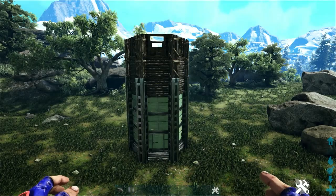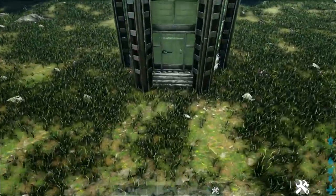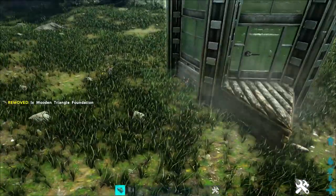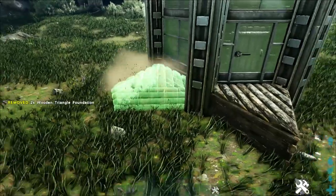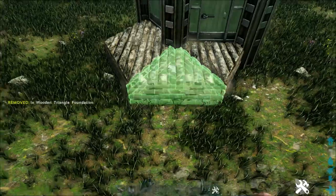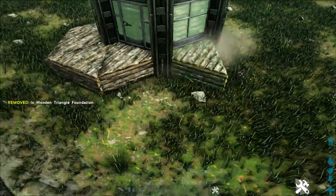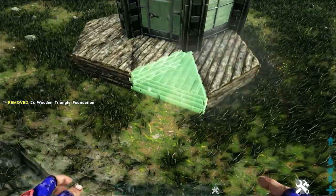Now we're going to add another ring of wooden triangle foundations around the bottom of our build. Start in front of the door by placing one right here, then place another one on this side in front of the wall, and connect those two. Continue doing this all the way around the build, creating another layer of foundations going around what we've already created.